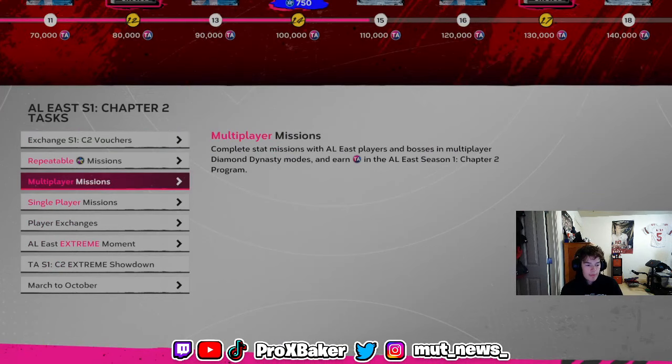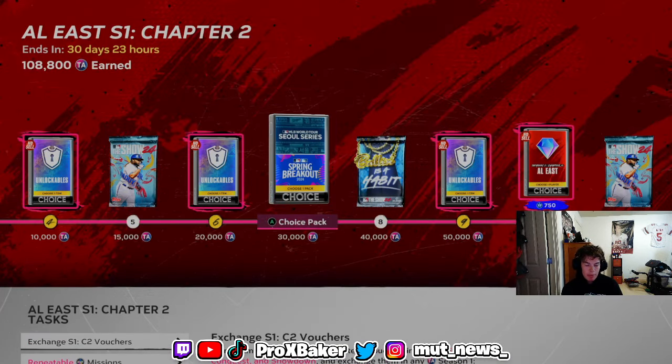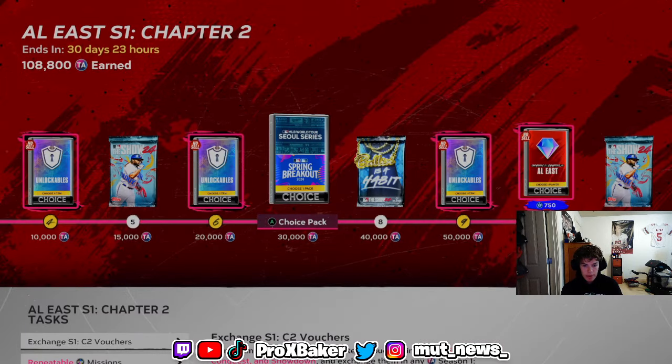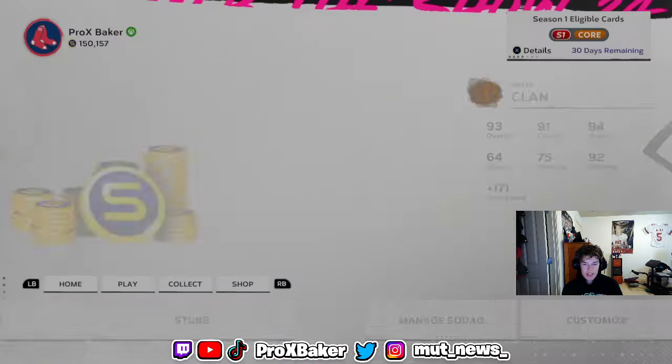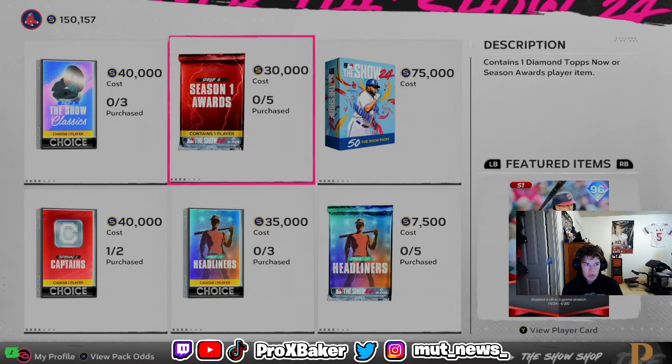Make sure you guys grab the Spring Breakout guys before Friday, because they might go up in price. If they don't go up, they're already cheap so they won't drop much either — not a bad idea to hold on to some. I'm definitely buying some. I'm sure there'll be a Choice Pack at 30,000 points, though I'm not sure if it'll be the Monthly Awards Pack since that one's pretty expensive.